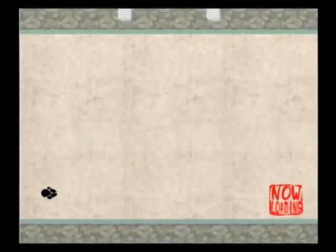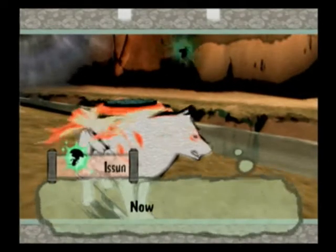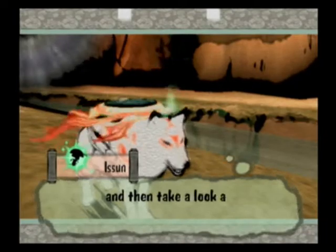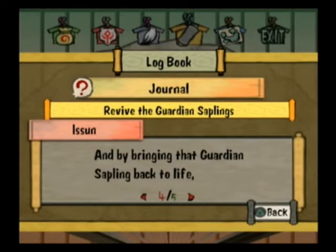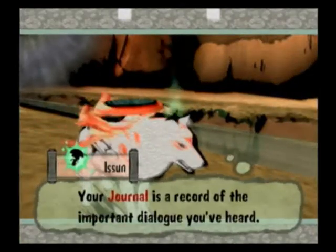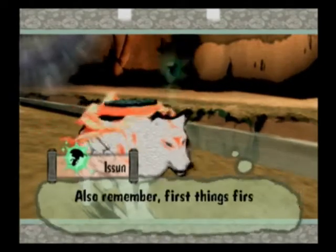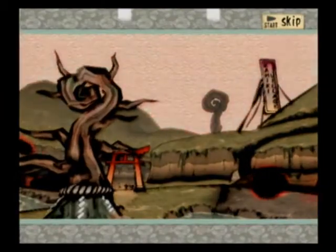Unless you guys want to see it — unless I don't feed another bear, and then I will show you the bear. Now we're loading. Where are we heading to next? Of course, the guardian sapling on the field over here — Shinshu Field, I think it was. Isshin is basically going to show us what we showed you like two episodes ago — revive the guardian sapling. Thanks, Isshin. Isshin is very helpful. I don't think he's as annoying as Navi in Legend of Zelda. He's quite funny actually, much more funny than Navi. And look at that — he just disappeared, he went to sleep. Let's go see him in his house.